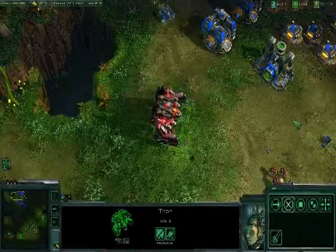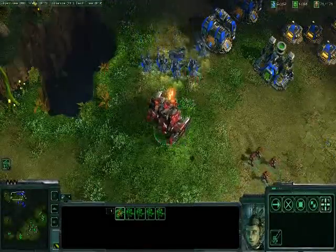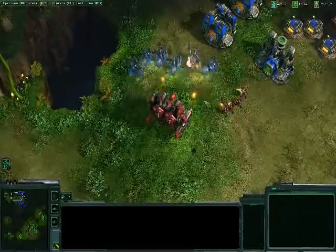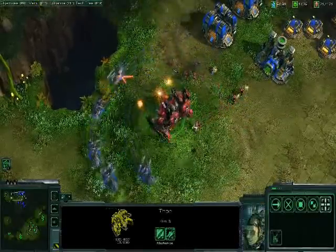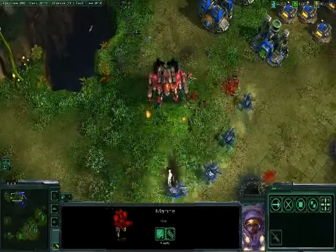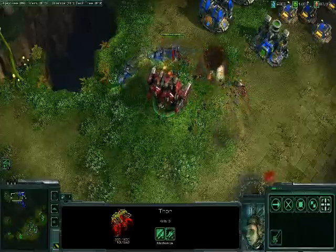Like everything in StarCraft II, the Thor does have his weaknesses. This is the Cobra — a small, fast Terran hover tank. He can actually fire on the move, and he uses his powerful railguns to batter through the Thor's thick armor. Notice the Thor turns very slowly — that's as fast as the Thor can actually turn, which makes it very vulnerable to this kind of speedy attacker.